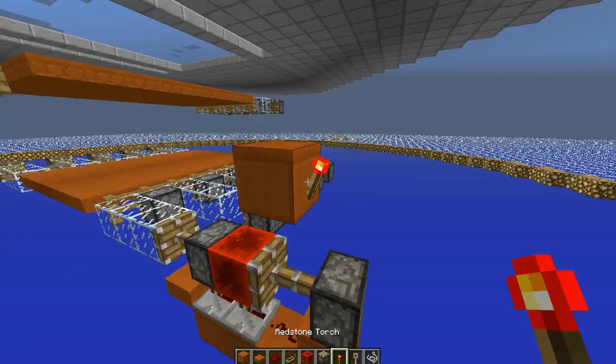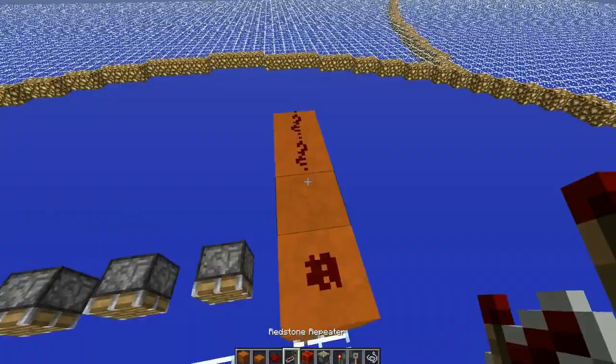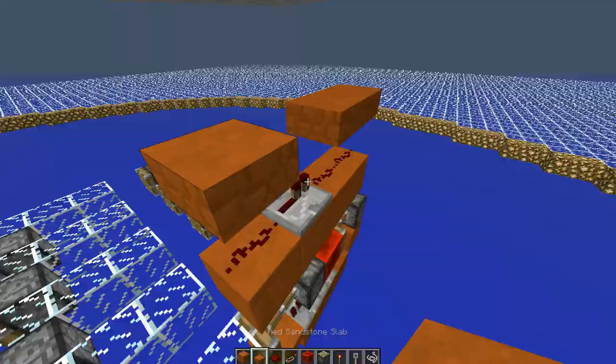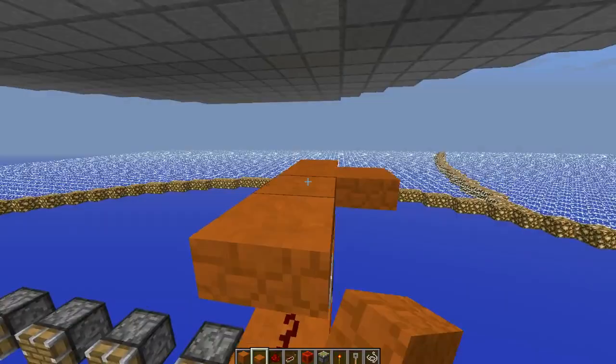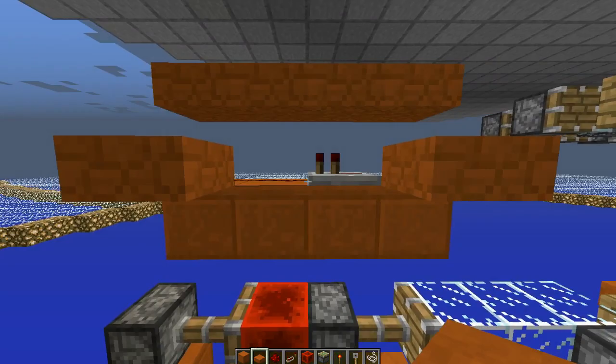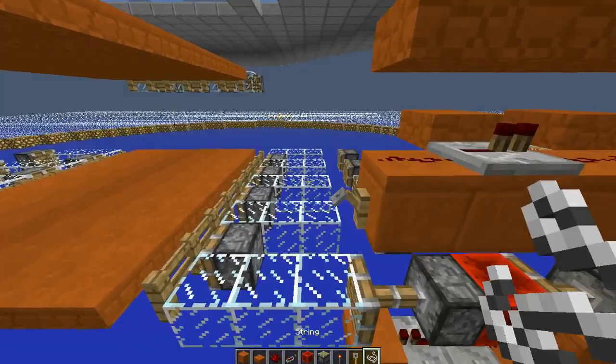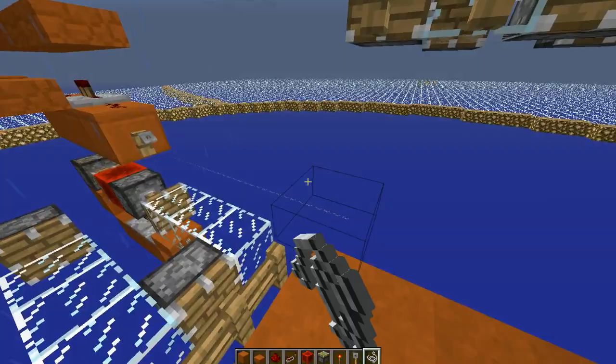Then above this sticky piston, come over like this with a redstone torch right there, then dust — bring it out four. So you've got one, two, three, four. Dust, dust, repeater. Put half slabs above all of this and a half slab right against these two blocks like this. If you prefer, you can do it against that repeater. Then a tripwire hook right there and string all the way across to the tripwire hook that's on the opposite side.